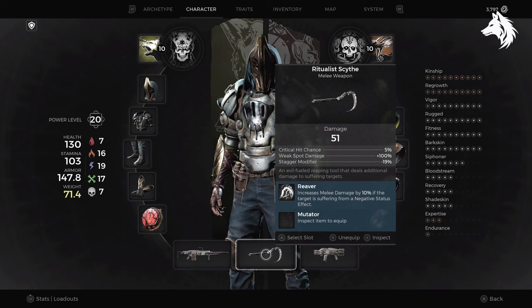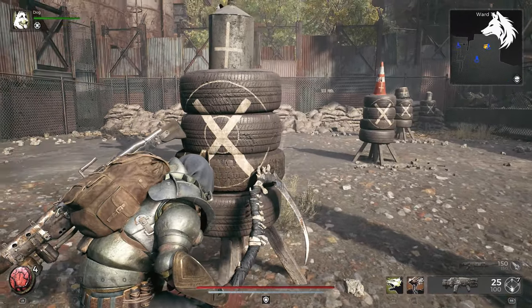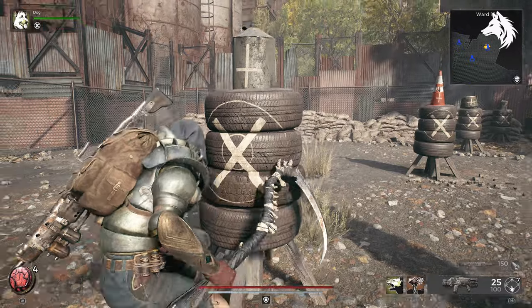Hi guys, Lenny here and welcome back to another Remnant 2 guide video. In this one we are looking at how to unlock the scythe weapon, the Ritualistic Scythe, that is part of the Awakened King DLC. Let's take a look.